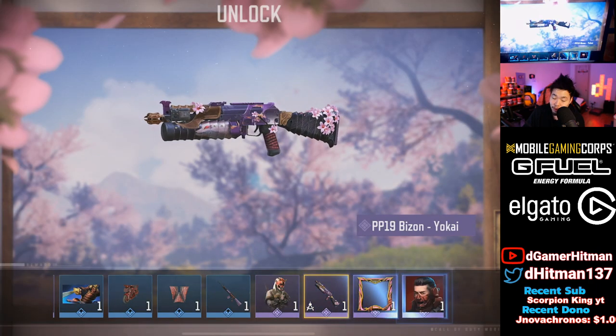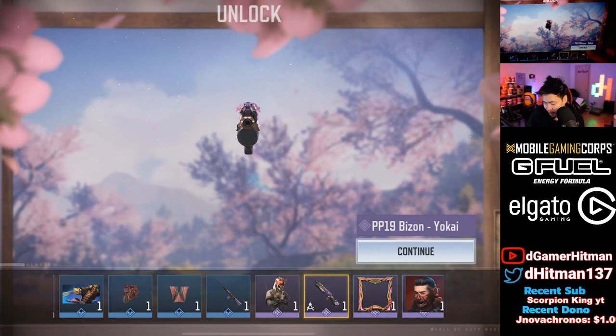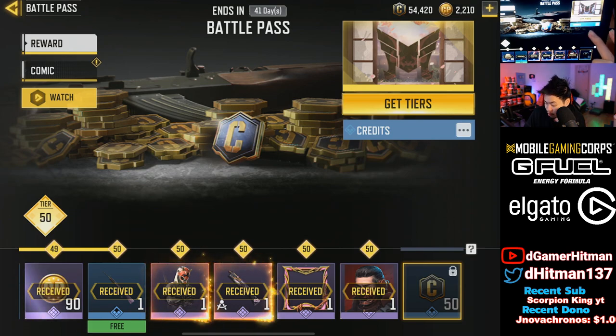We're going to go check the damage on the PP-19 in the Train Room. This is probably one of my favorite epic skins. Some other epic skins didn't look too great, but this one looks really good. I'm obviously going to be grinding the gold camo later today — at least gold, maybe even diamond. It looks like we did get everything.